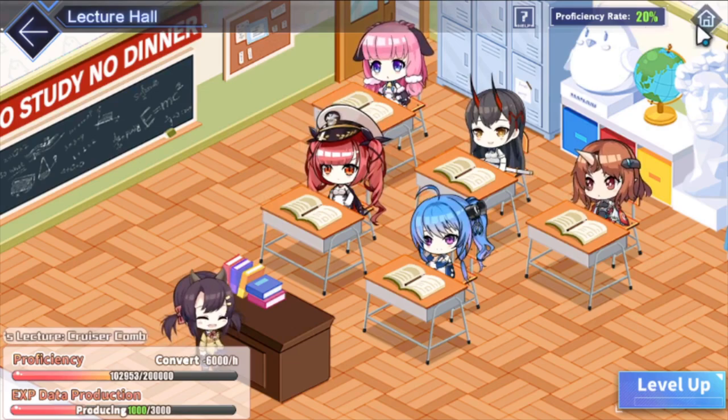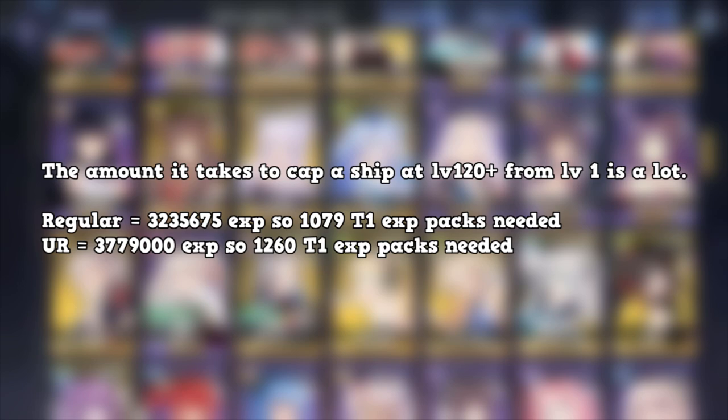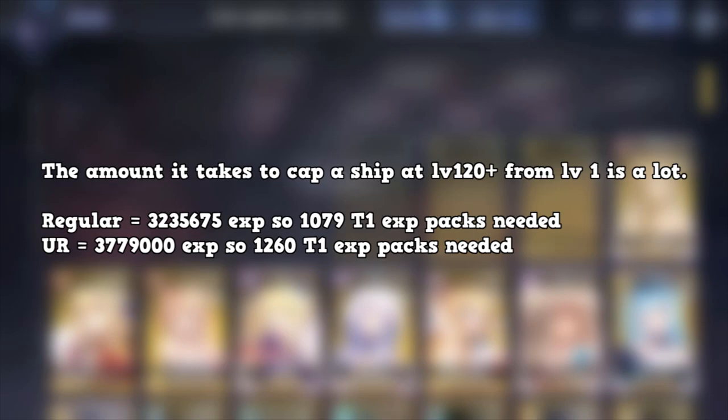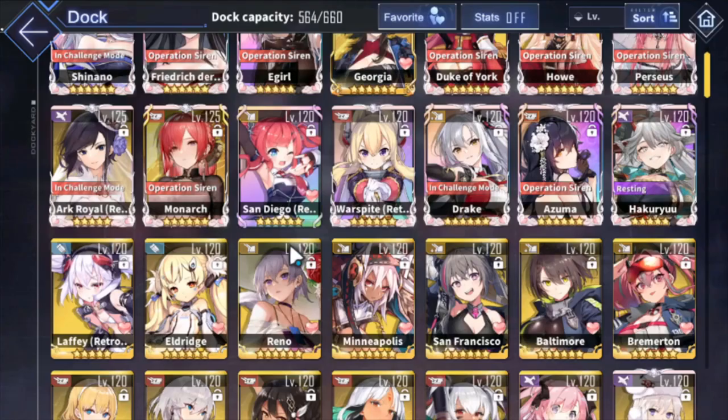You don't want to use all your EXP packets on one ship instantly. For a regular non-UR ship, it takes 3,235,675 EXP to hit level 120 — I'm using 120 as the example since 125 is heavily gated by Cognitive Array chips that are very limited. That's 1,079 Tier 1 EXP packets needed to get a regular ship to 120 from scratch. For a UR ship, you need about 3.8 million EXP, which is roughly 1,260 Tier 1 EXP packets.